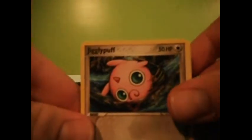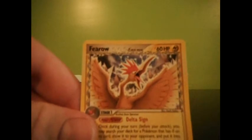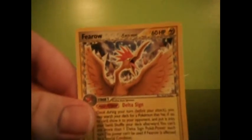Okay, we have a Jigglypuff, Mudkip, Torchic, Aron, Metagross, Combustken, Crystal Beach, Castaway Reverse, and a Farrow, which we already have.